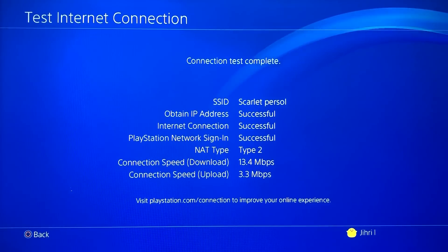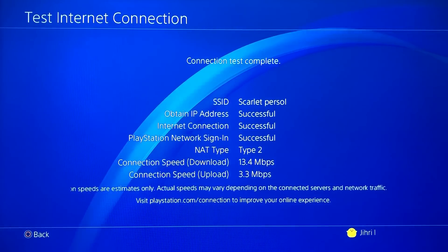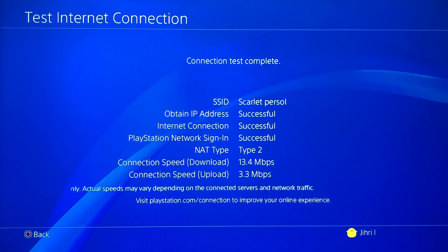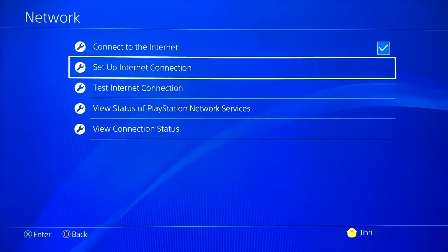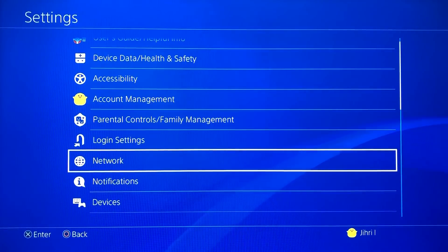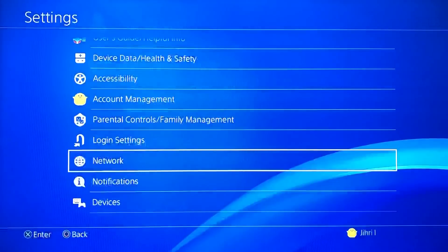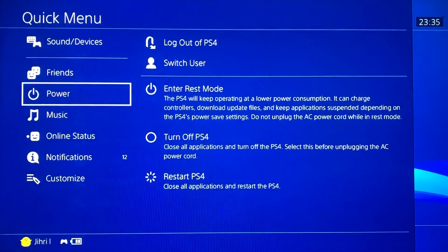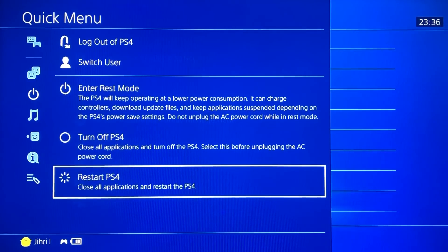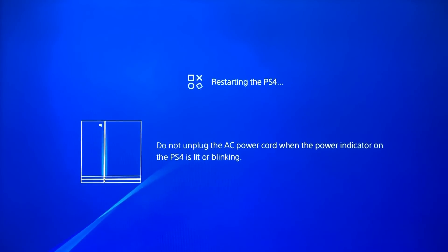As you can see, 13.4 Mbps — that's a lot better than the first internet connection test we did. If none of these options work for you, you can also try restarting your PlayStation. Just hold the PS button, go to Power, and select Restart PlayStation 4. After the restart it may just work.